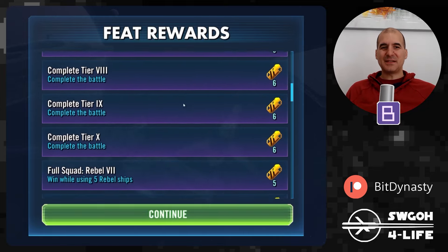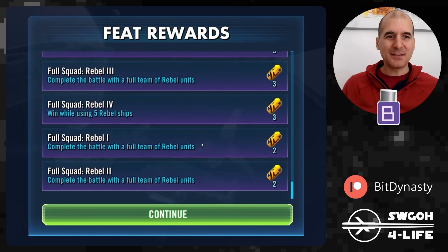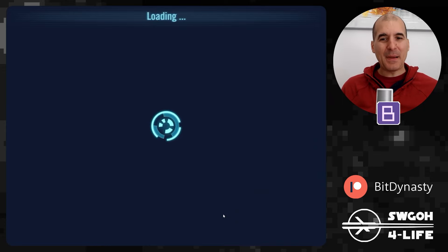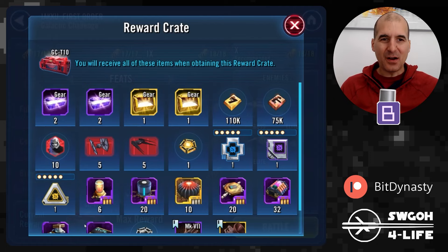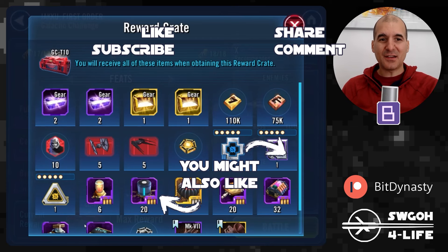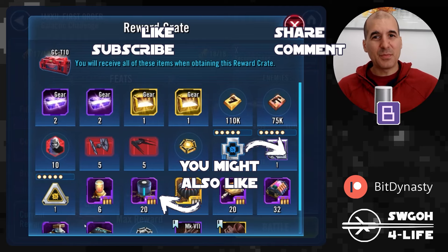We used Rebel ships, we gained Taunt a bunch of times, and we brought balance to the Force — which got us max rewards on autoplay, quick and easy, no RNG issues. Hopefully this video was useful. Even with a low-gear Home One you can still get it done. Thank you for watching — I'll see you in my Sector 5 guides for Conquest, but until then have fun, enjoy your life, and may the RNG be with you.